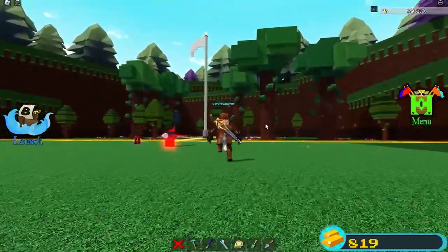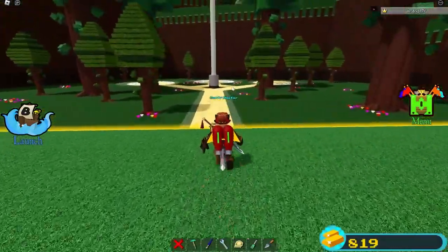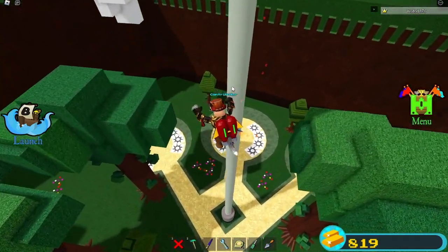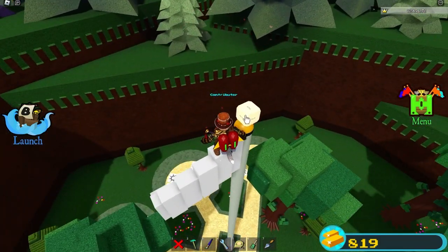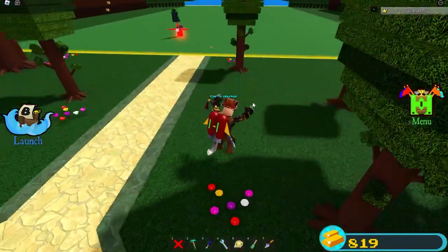The next one is up on top of the flagpole, and I'm on the white theme because I feel like this is a simple one. You have a jetpack so you can get there. You click it and all is good.